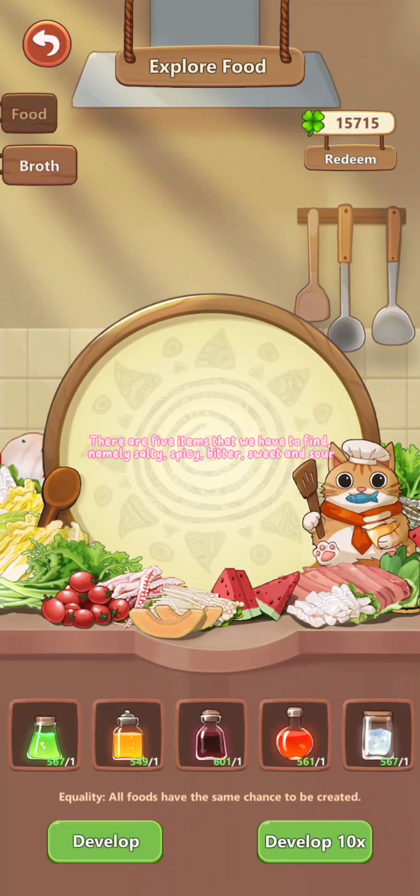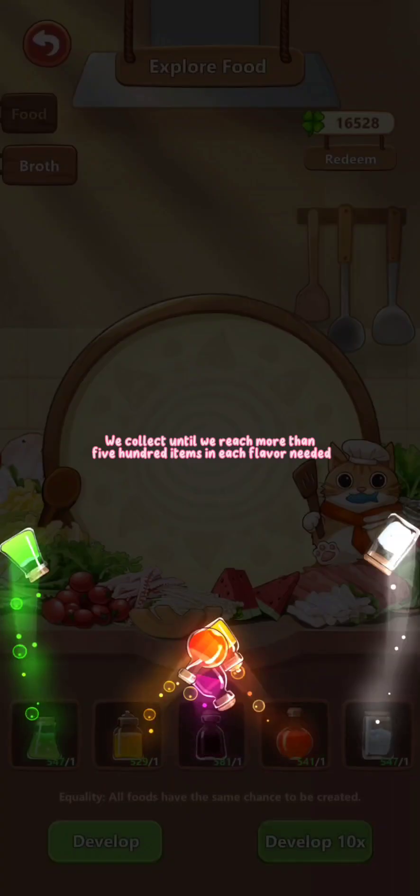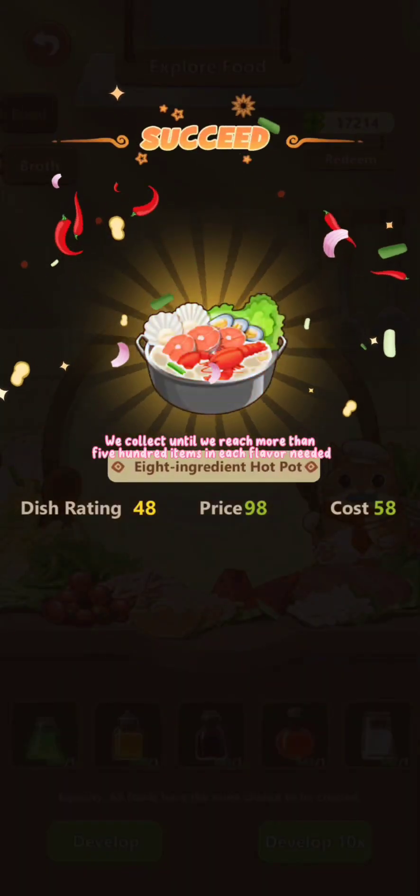There are five items that we have to find — namely salty, spicy, bitter, sweet, and sour. We collect until we reach more than 500 items in each flavor needed.